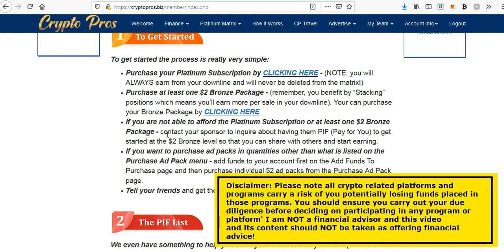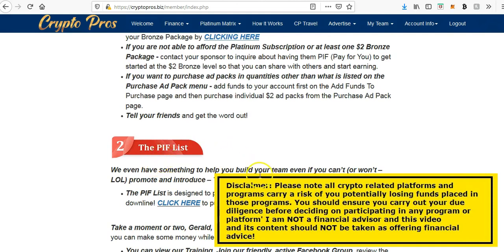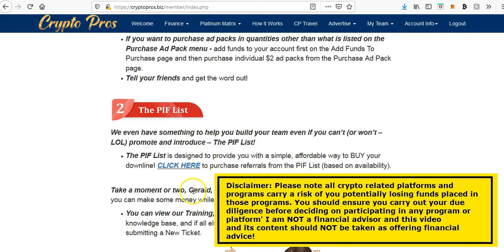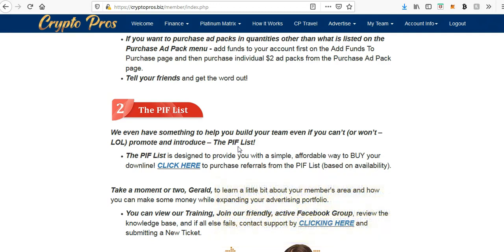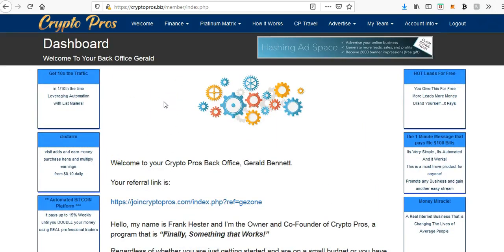There is also a pay-it-forward option in the program. If you want to help your team out — maybe they're struggling to bring people into the business — there is a PIF option so you can pay it forward. Anyone that you don't want to PIF who you bring in through your own link, if nothing happens within 14 days, they would then go into the company's PIF list so they become available for anyone to bring into the program and pay in.